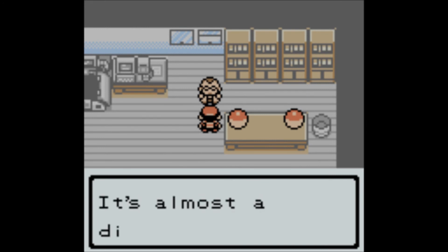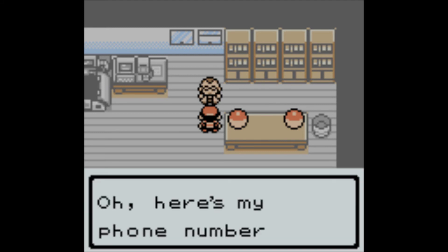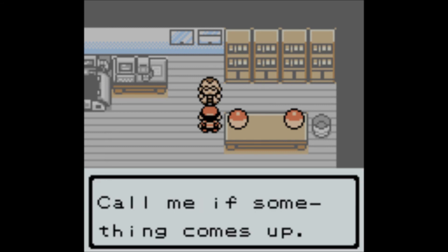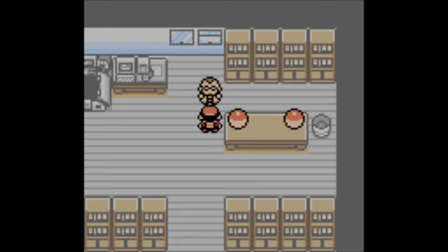Mr. Pokemon lives near Cherrygrove in the next city — it's an almost direct route there. Oh here's his phone number — call me if something comes up. Silver got Elm's phone number. Creepy old man's phone number.